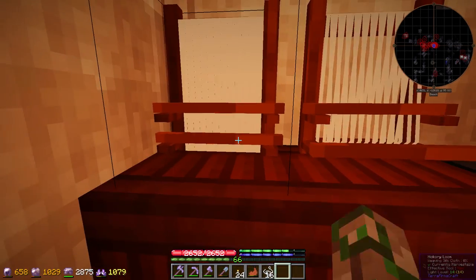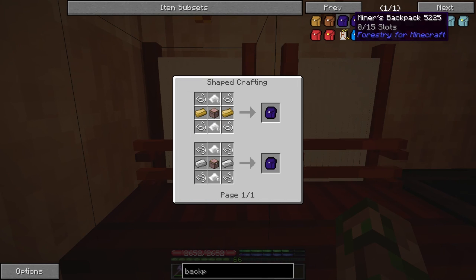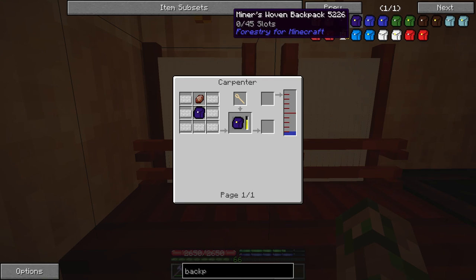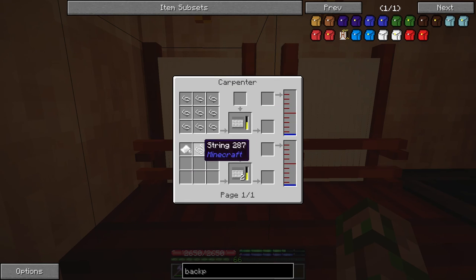I'm just sitting here working through these. The reason we need it all is to upgrade these bags. We have these 15 slot miners' backpacks but I want the 45 slot woven backpacks. To make that you need woven silk — we have the carpenter now, so that's not a problem. This just takes silk cloth and string, so I'm going to farm up a bunch of this. I want to make some carpet for the base as well.